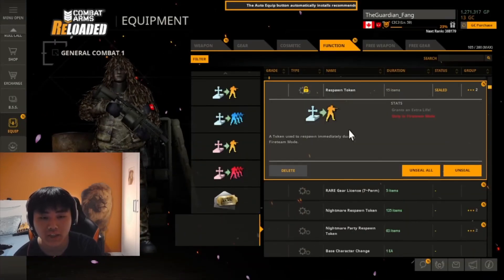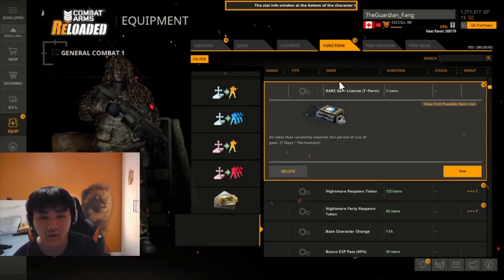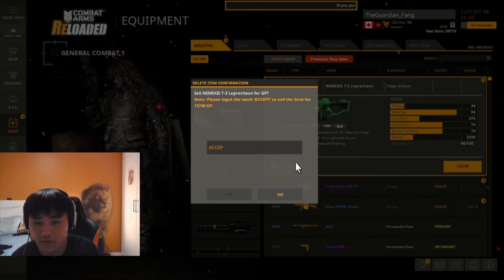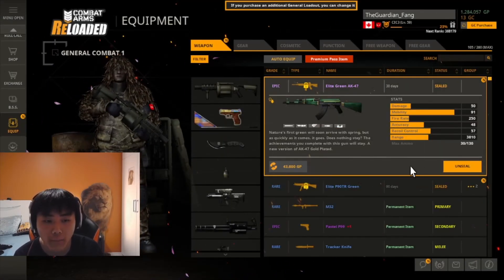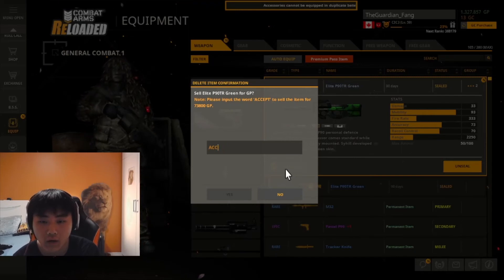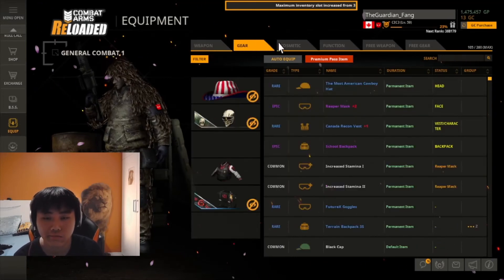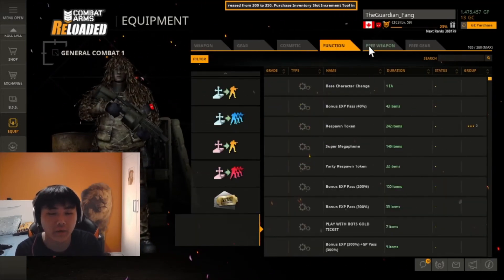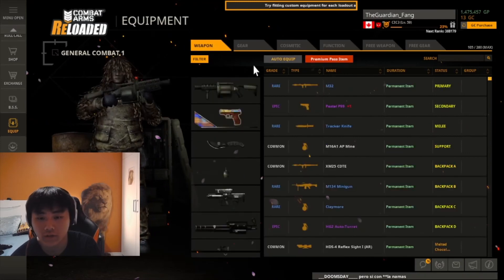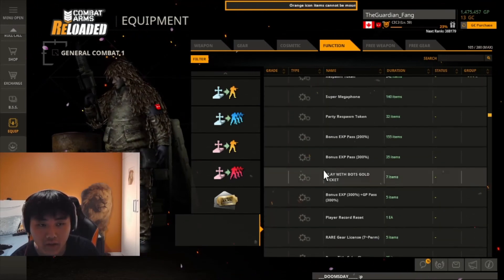I got nothing useful — just money you can't really spend well since 5k only gets you one day of something. I'm just going to sell this stuff; it's not even worth keeping for seven days. I want a perm but this crate is so rigged — no offense, game. This is actually a review of this event, so yeah, this is an honest review.